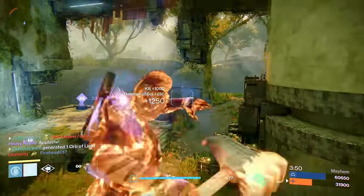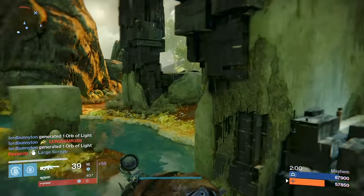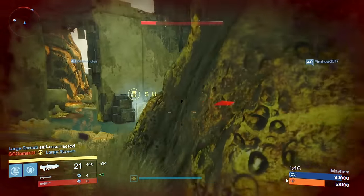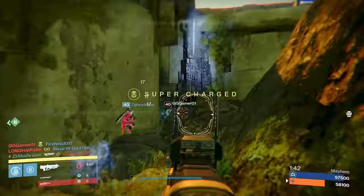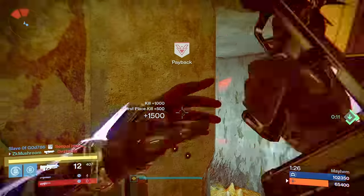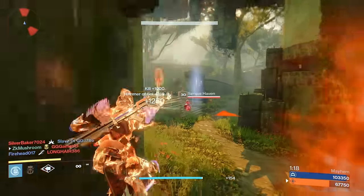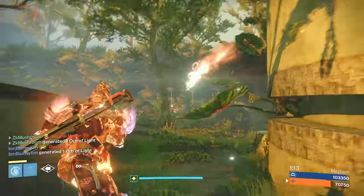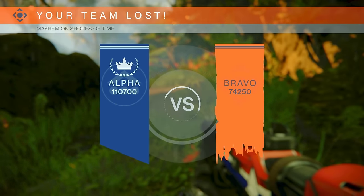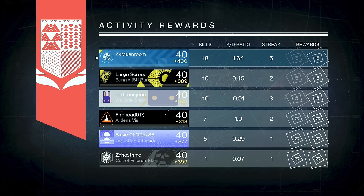My hammers are going to run out — machine gun time. Supers are actually tough to kill in this game. All right — a little titan gameplay, actually fun. You feel pretty fast with the Twilight Garrison. 18 kills, 1.64 KD — you can tell I'm a titan main in Destiny 1.